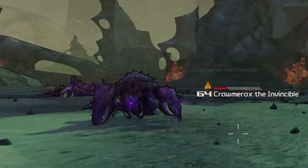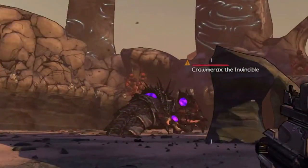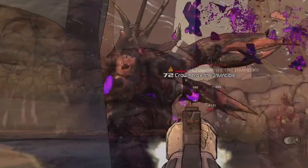Cromerix is known to attack with its giant claws, diving into the ground and bursting out to deliver a shock wave, and he can spit out giant balls of acid. His body is fully armored, with only a few critical points being susceptible to damage.